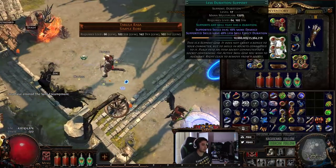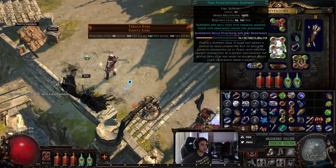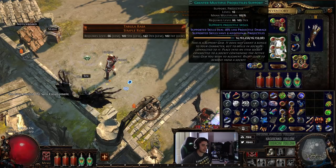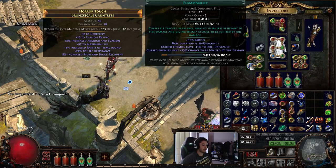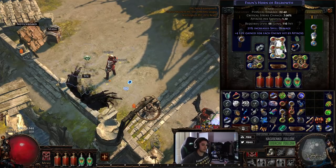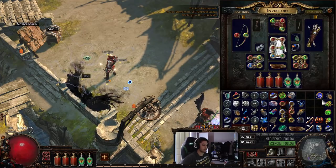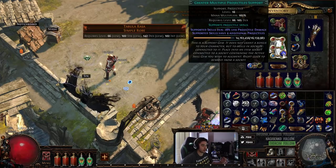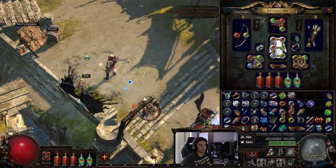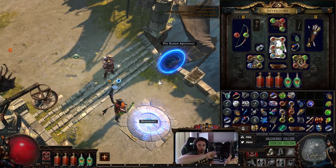In terms of links, what I'm currently using is Less Duration, Elemental Damage with Attacks, Explosive Arrow, Fire Penetration, Elemental Focus, and Greater Multiple Projectiles. For single target, if I can't get anything against the wall, I'll swap out GMP for Concentrated Effect, because that gives you a huge single explosive arrow hit. Of course if you can get something against the wall, you can throw down a Decoy Totem and just have it face against the wall and shoot at it — that's probably the better method.